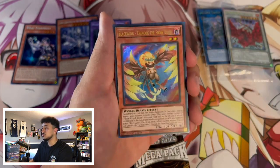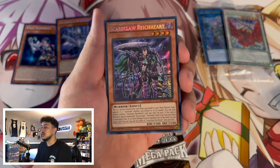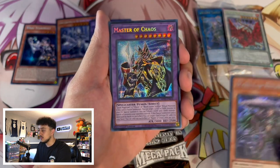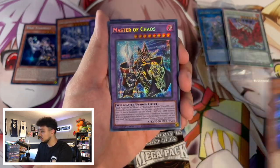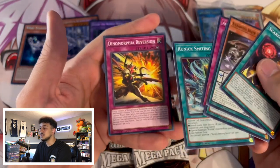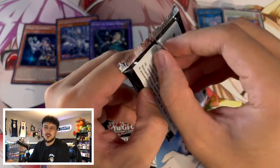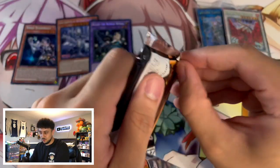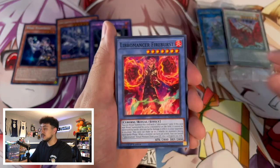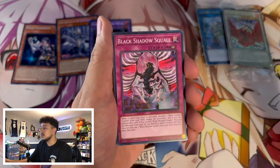For our first secret rare, Scareclaw Riot Card — this is a good one, another powerful card and a really good reprint. And then we got Master of Chaos, coming from Battle of Chaos — very powerful card in the Dark Magician archetype, not too bad. A common I'm actually looking for is Dinomorphia Alert — I know it got reprinted as a common in here and I only have one. I need a second one for my deck but we just haven't pulled it yet, which is kind of funny since it's just a common.